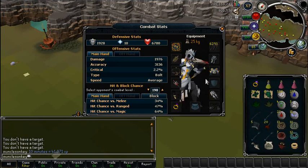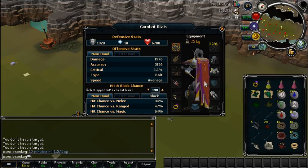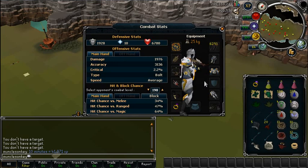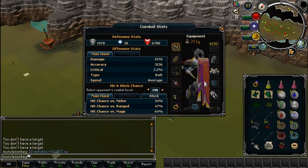They're at the very end of the dungeon. To get there, you go to the Relika Slayer Dungeon — there is a Fairy Ring that teleports you straight to the entrance, and that code will be in the description.